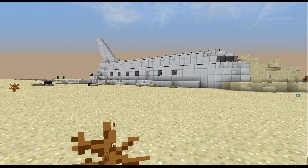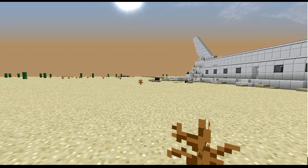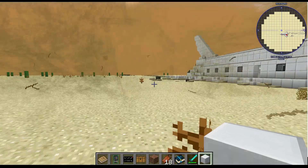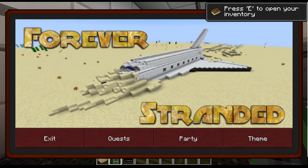When you first join your modded server, you'll immediately notice how different it is compared to a normal map. You will be surrounded by sand with only a crash site nearby. Keep in mind that your character can overheat and become tired, especially if you don't eat or drink any water. Additionally, players should have a few items in their inventory upon freshly joining the world.